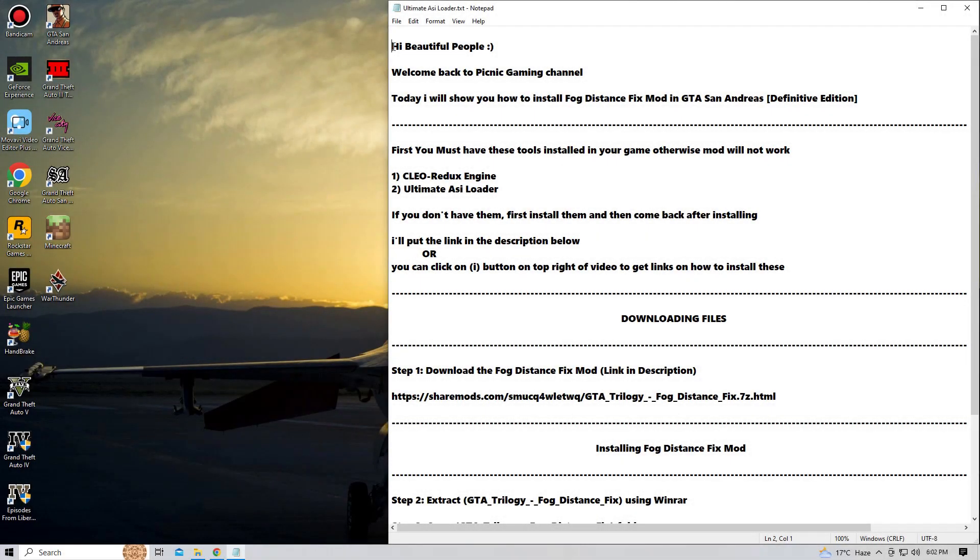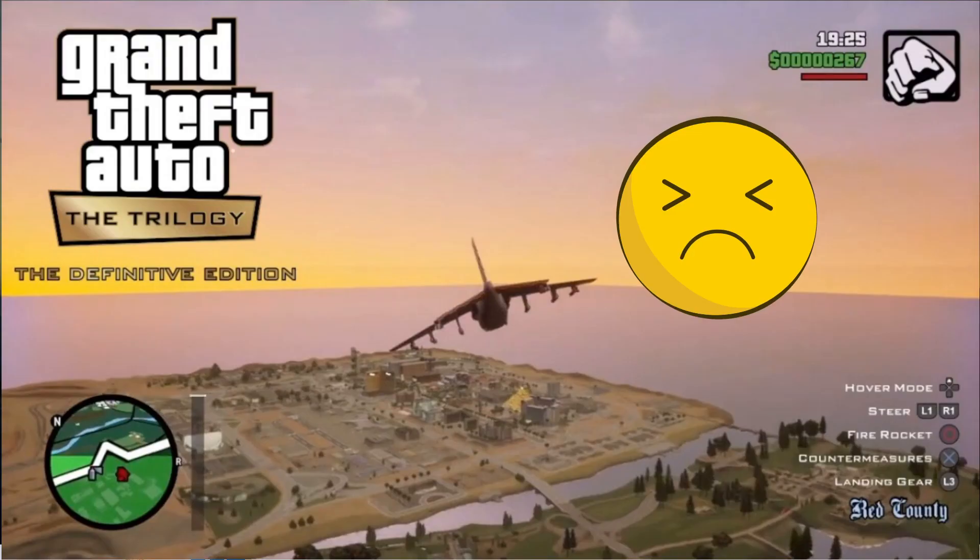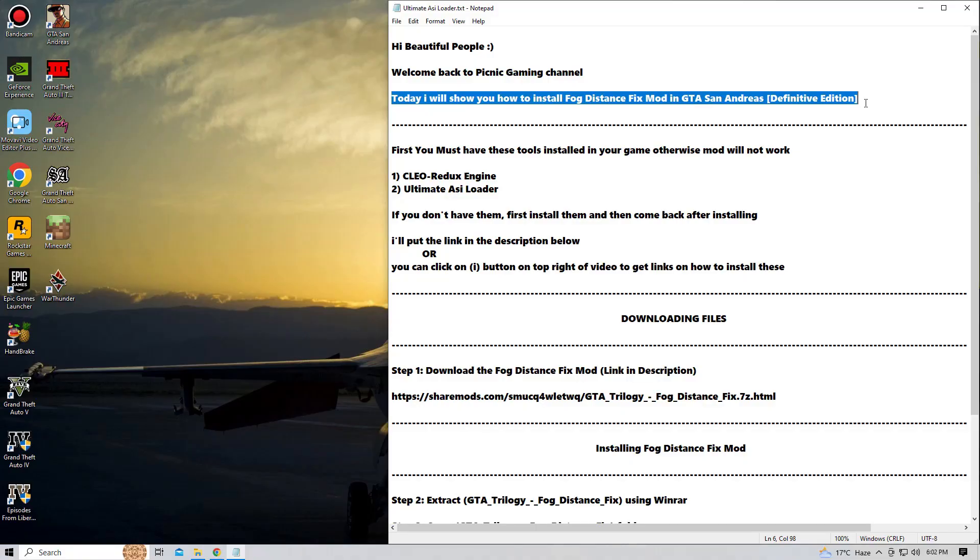Hello guys, Sakib here and welcome back to Picnic Gaming channel. Today I will show you how to install the Fog Distance Fixed mod in GTA San Andreas Definitive Edition. As you guys know, when the GTA San Andreas Definitive Edition got released, it had a lot of bugs. So the modding community decided to bring back the old fog from GTA San Andreas Classic Edition to make the Definitive Edition look better. So without any further talk, let's jump right into the tutorial.